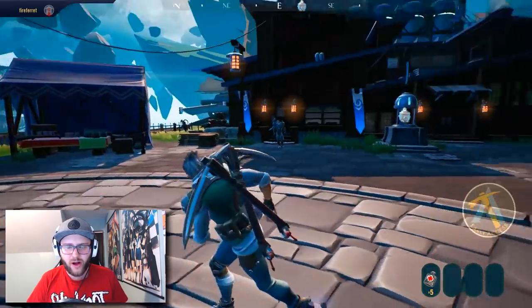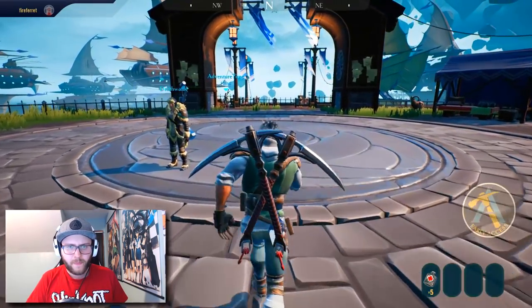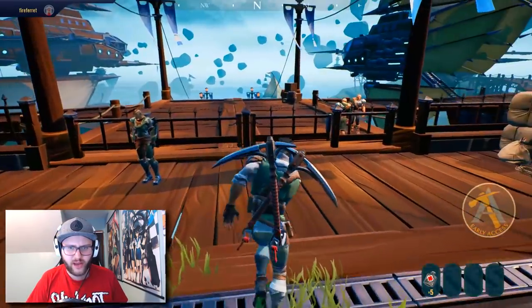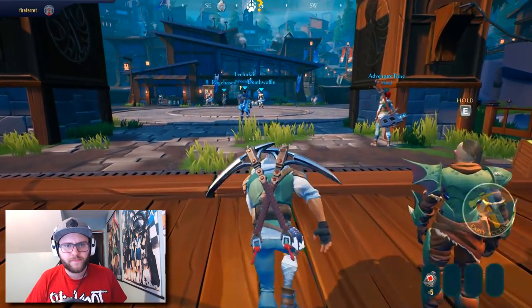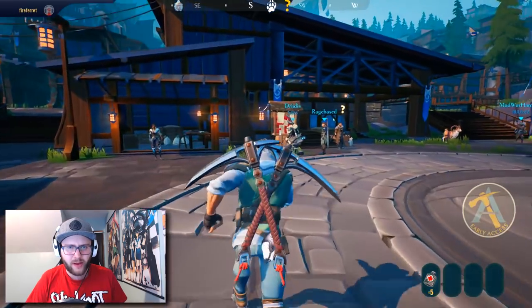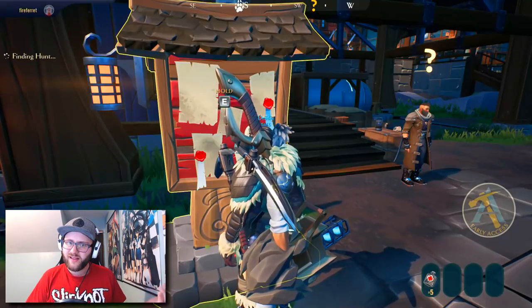So we can head right on into battle. Now I just have to figure out how we go into that battle. I'm wondering if it's more like Continent of the Ninth Seal where you just run out into a gateway, or if you have to do something in particular to jump into it. It looks like there is a paw on the map — I'm assuming that's probably it. Do you go here? Oh, perfect! Let's do it boys, let's start the hunt.